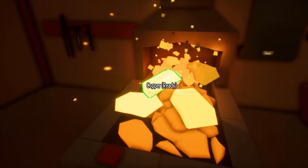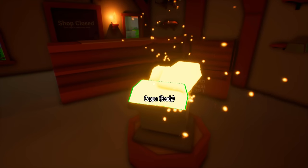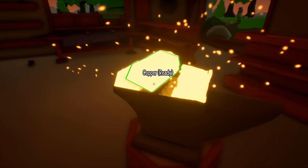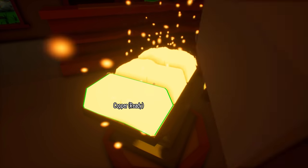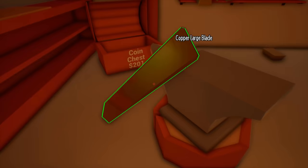We're just gonna cook these up — it snaps right to the anvil. That is amazing. It's kind of funky when you're trying to put it right in the middle there, but now we should be able to craft stuff way easier than before. They got to fix that though — how the blade just falls there, it's kind of weird.